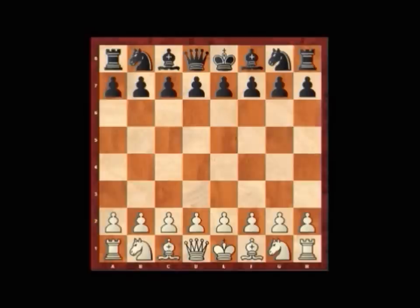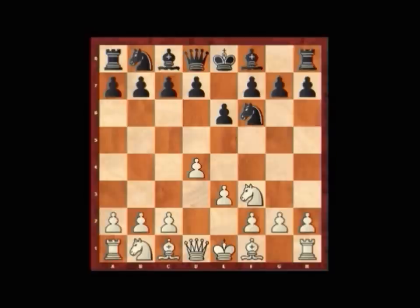Crumlock started off with d4 and we had Nf6, Nf3, e6, e3. By playing e3, Crumlock effectively sticks to his policy of playing relatively unknown but definitely not unsound variations.